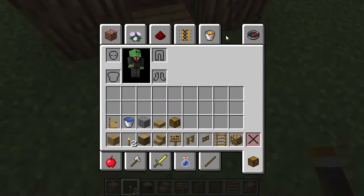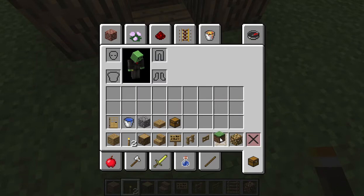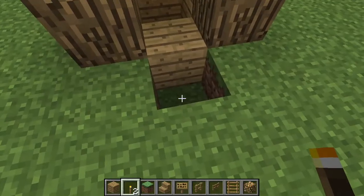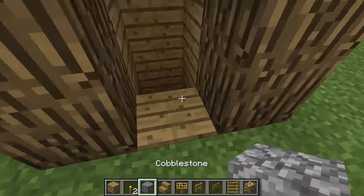Let's quickly fix this. We don't need the wood anymore — we're done with that. And we could take out the cobblestone — we'll actually need that.